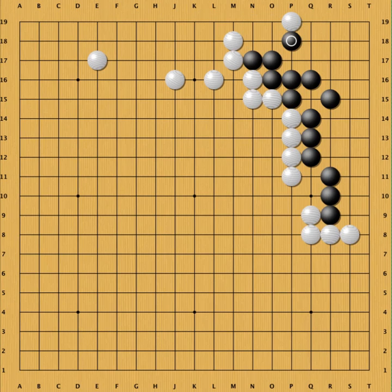When black blocks here, can white extend into the corner? That's maybe possible when there's a lot of room in the corner for white to live, but he's got no chance when black blocks here — he's cut off. What about if black blocks differently — can white cut? Again, when there's really a lot of room in the corner maybe he can live, but in this case there's not enough room. This probably doesn't work except in special situations.